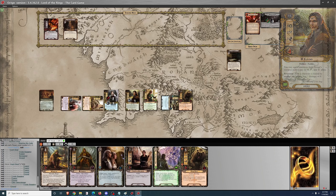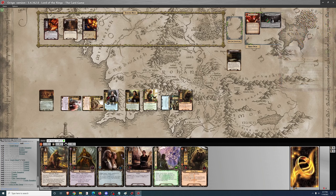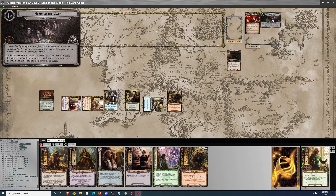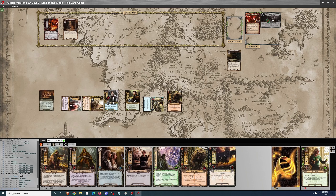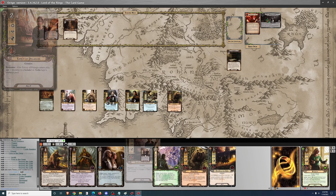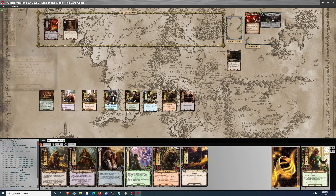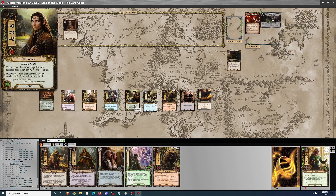We'll continue to get set up. I have to discard an ally, and that's actually a tough choice — I think I need the Ethir Swordsman for questing and the Giant Bear for combat, so it's going to be Ioreth. Once again, Frodo allows me to lower threat by one, which means I don't engage Durin's Bane. Durin's Bane has an engagement cost of one. I'm going to get an Envoy of Pelargir as a blocker, and a Knight of the Swan.